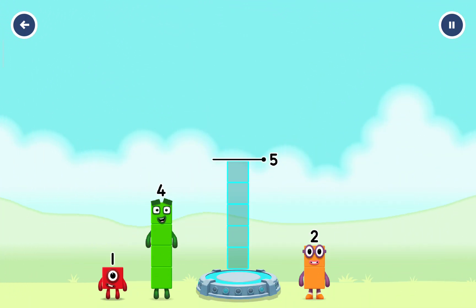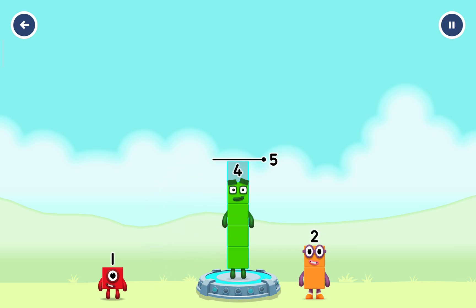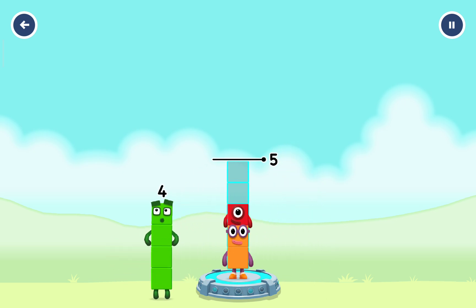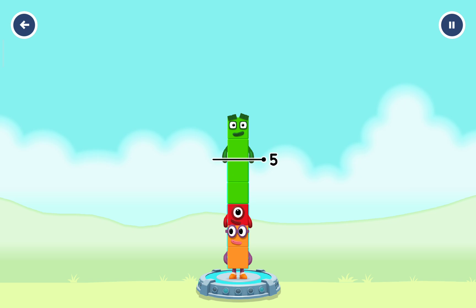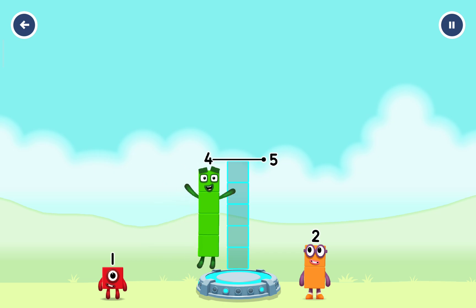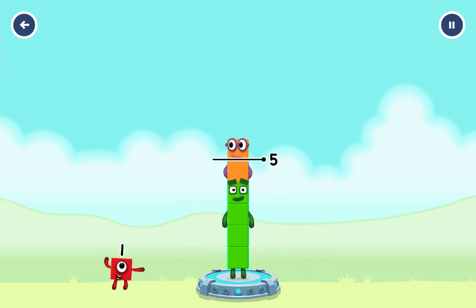Add number blocks to make five. Four, two — try a smaller number. Two, four, two, one. Try a smaller number. Four, one, two, four, two, one. That's too much.